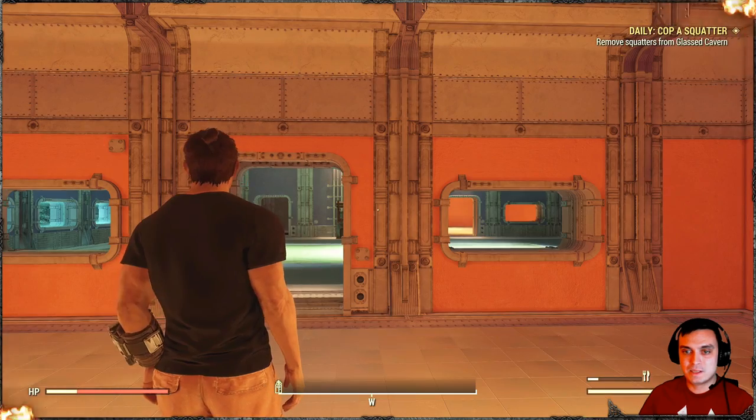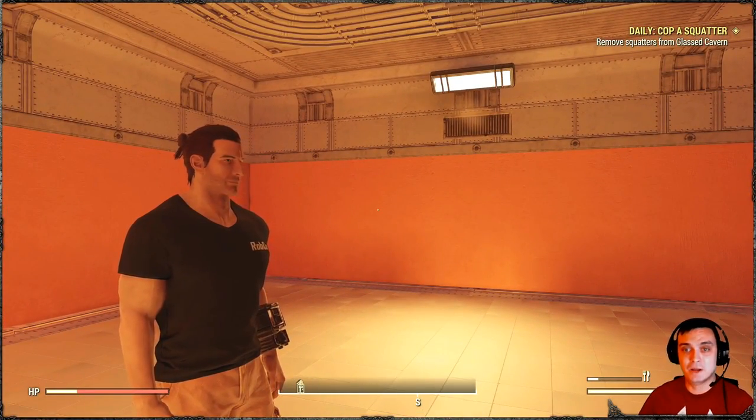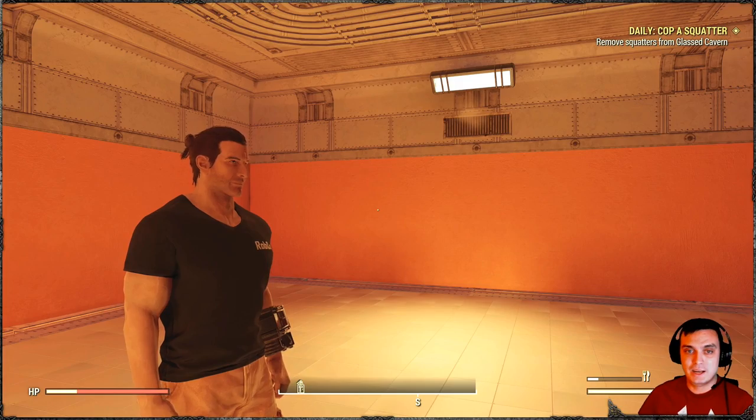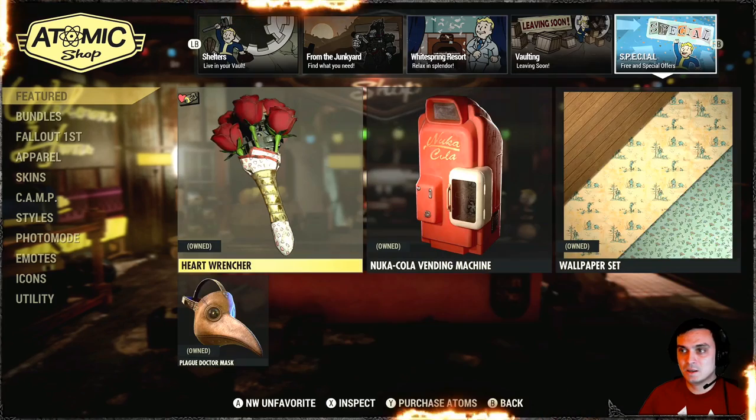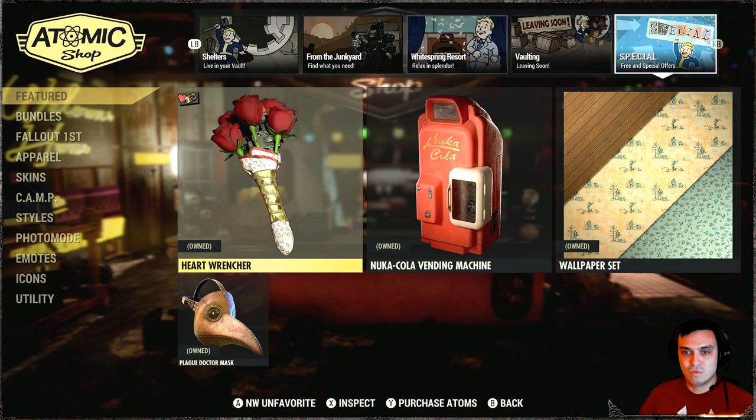The event is new by itself — today is the first day. Essentially, at the Atomic Shop, you will need to get the free skin, the Heart Wrencher.